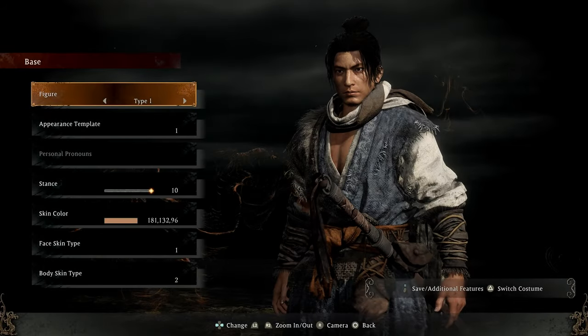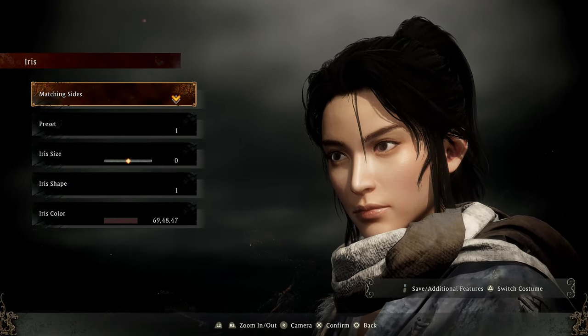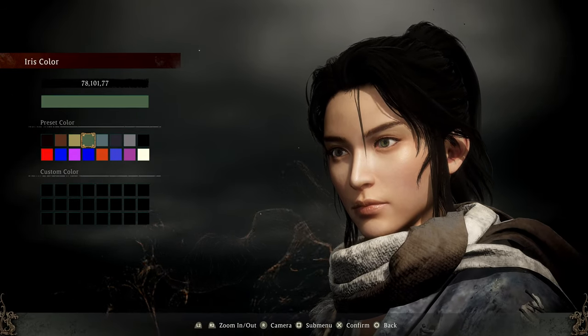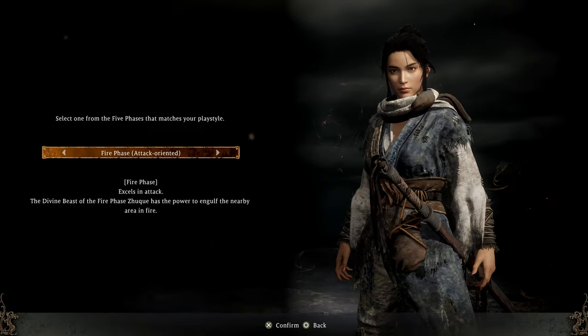Hello everyone, this is Master from Team Ninja. Today we're going to have some fun with the Wo Long: Fallen Dynasty demo. This demo is available now on Xbox Series S and X and PlayStation 5. The trial will end on September 25th, so we encourage everyone to take advantage of this demo while it's available. Let's get things started.